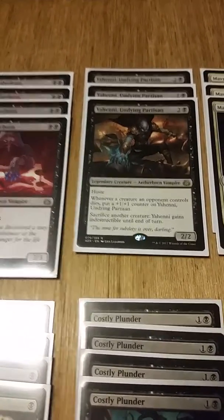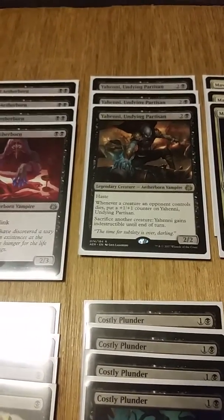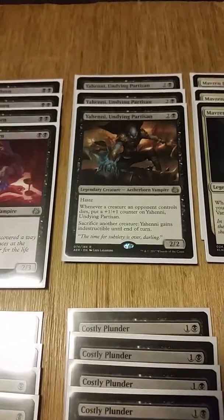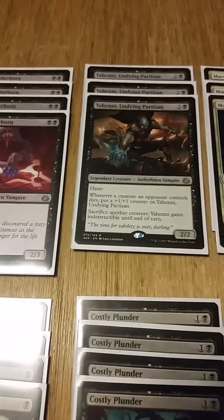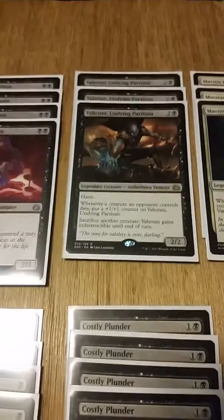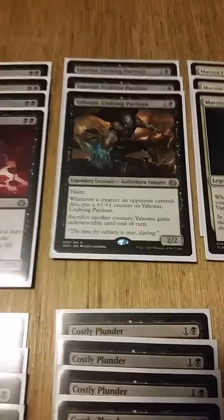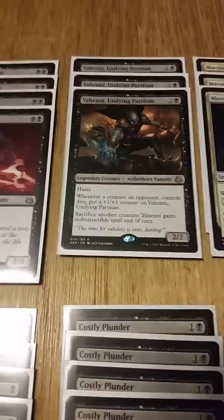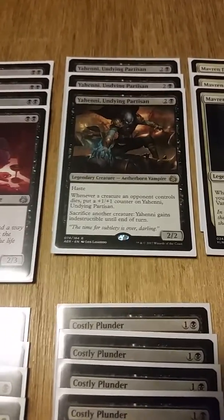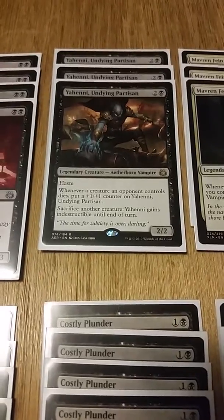If we're causing opponents' creatures to die through blocking, removal spells, or Gifted Aetherborn, she could easily start becoming a problem to deal with. As a 2/2 for three mana she could be Abraded, Shocked, or Magma Sprayed, but as soon as she gets +1/+1 counters on her she gets more intimidating and harder to deal with. She has a use in the stack, and I'll explain another use for her later in the video.